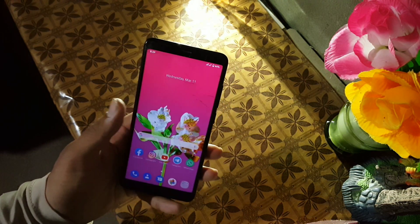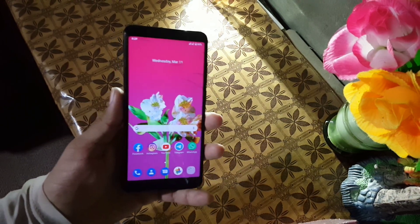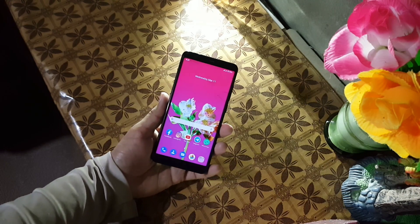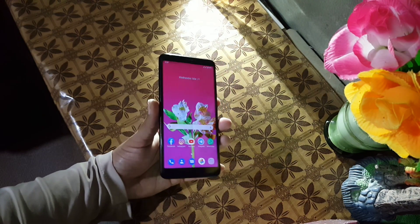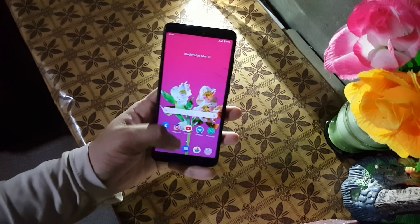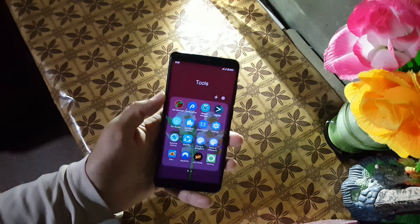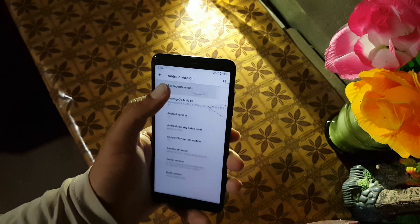So the ROM is pretty stable and recommended for daily usage. If you want to install this ROM on your Redmi 5, just download the ROM and GApps from the link in the description. Reboot your device into a custom recovery, go to Wipe and wipe everything except the internal storage and SD card. Then go to Install and flash the downloaded ROM plus GApps, and reboot.